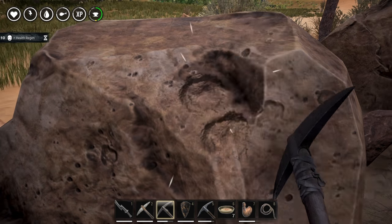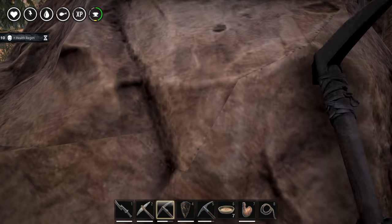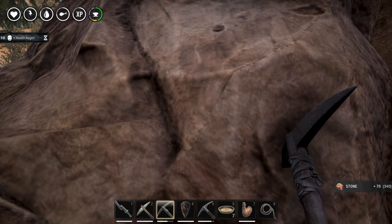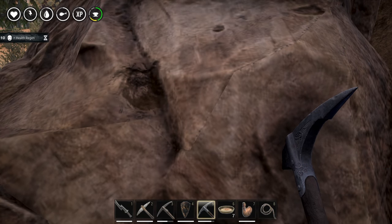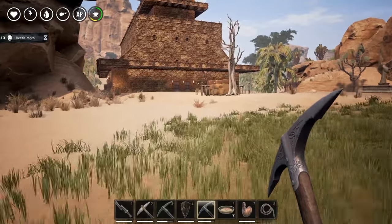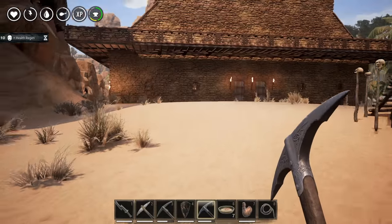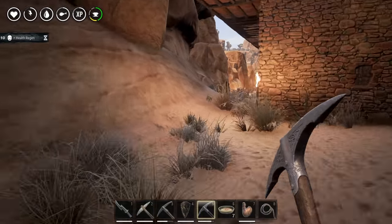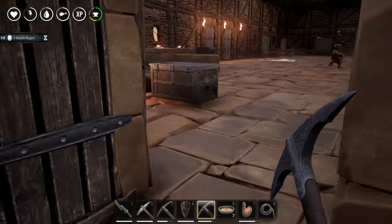Let me try again with the iron one: 60 stone. Let's find another rock. So 60 to 70 stone with the iron one, and with the steel one it's like 110. Almost double. Same thing from the stone one to the iron one - it's almost double as well.